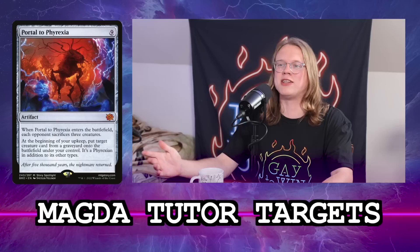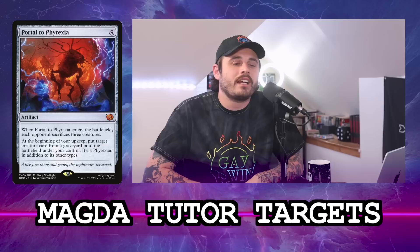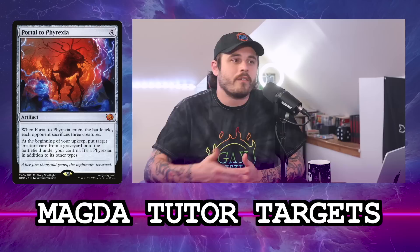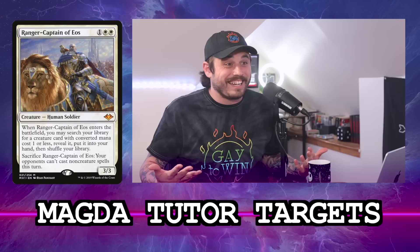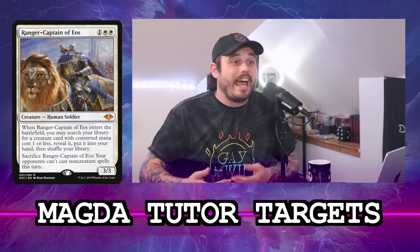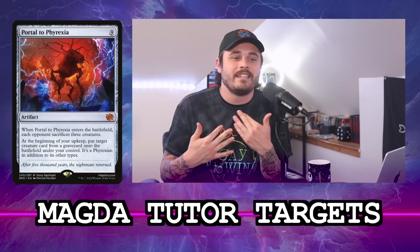Portal to Phyrexia is the card I find myself searching for the most when I can't just win off five treasures. It's basically a board wipe with the ability to get around Drannith Magistrate by reanimating your Magda from your graveyard and returning opponents' Dockside Extortionists. You're not casting this for nine mana — you're getting it into play on turn two or three at instant speed while someone's attacking you. It wipes the board and then continuously reanimates a creature from any graveyard, so things you killed you can get back next turn. You can also find opponents' Ranger-Captain of Eos and other valuable creatures this way.